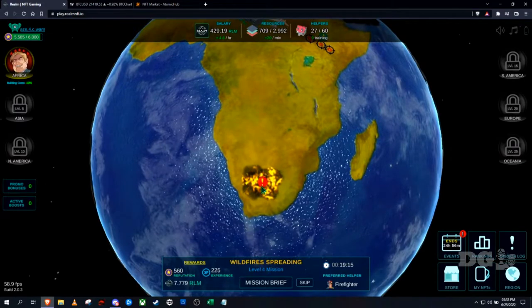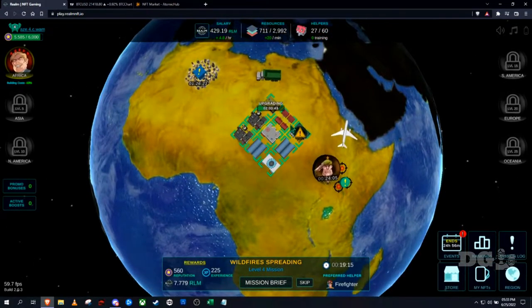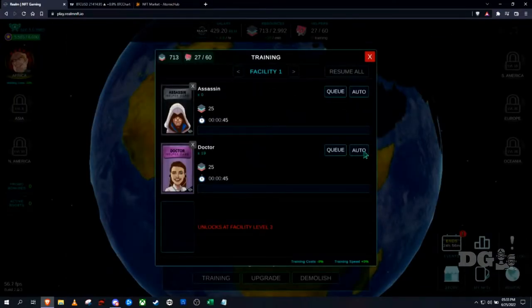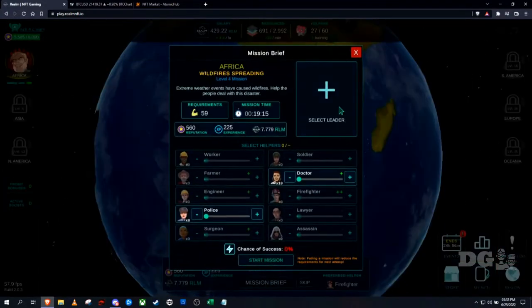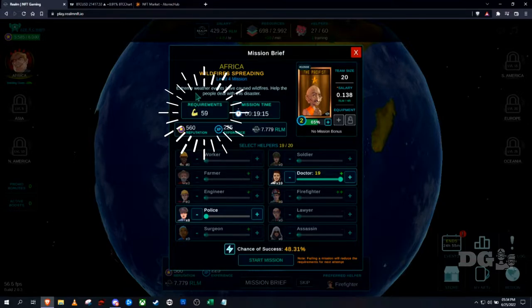I don't have the Firefighter but the Doctor is the next best thing, so I can cancel this and put the Doctor in the training facility and let it go. I already have 19 in there, so with the Pacifist — who can only have 20 — I may wait since it's only 50%. The key idea is to fill up the team size every mission to maximize success chance. If you do fail, the mission requirements go down, making it easier.